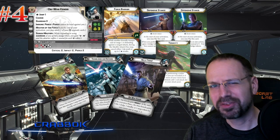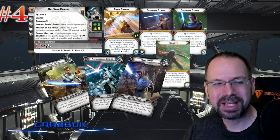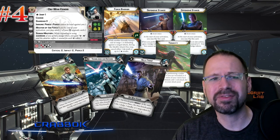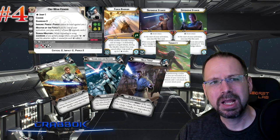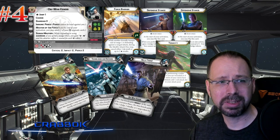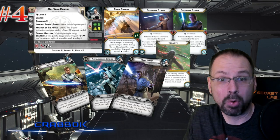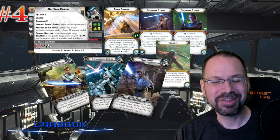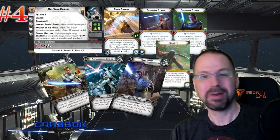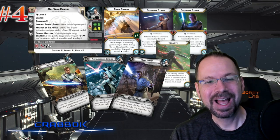Number four — I'm doing a lot of stuff from the starter box, right? Obi-Wan Kenobi. Obi-Wan is going to get some extra love from me in this list because he's always been a solid unit. Obi-Wan doesn't have any flaws, and I mean that in two different ways. He's just a well-rounded, excellent commander who was a fantastic inclusion in the core box. But I also mean it more literally: Anakin has come out and Anakin has a flaw card, and Obi-Wan Kenobi does not.